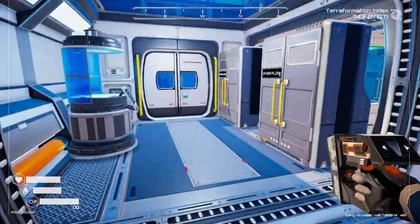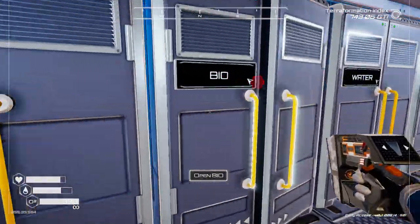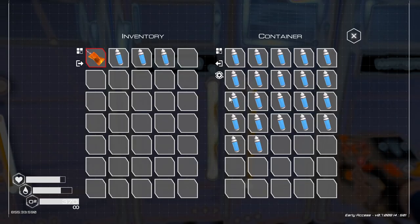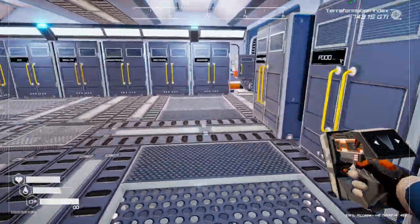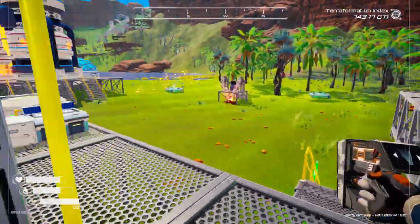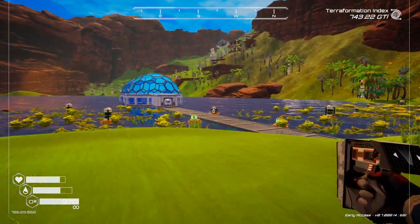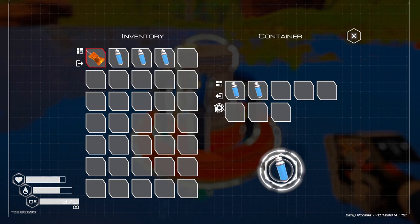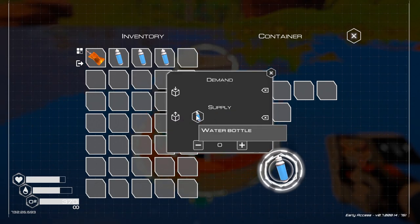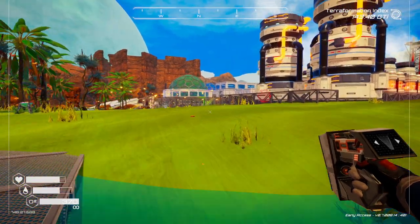So basically, you put a demand on - like - water down here. I've got a demand on water. So then I go out to the water-making unit over here and I tell it to supply water. So this one is supplying water on a priority of one. I want them all to have an equal chance. So that's how you work your drone station.